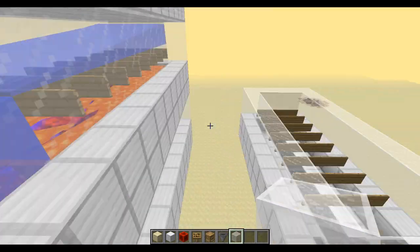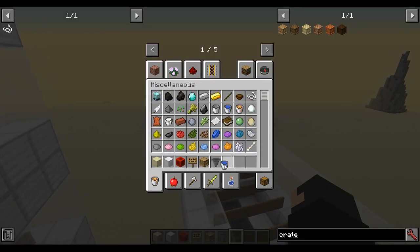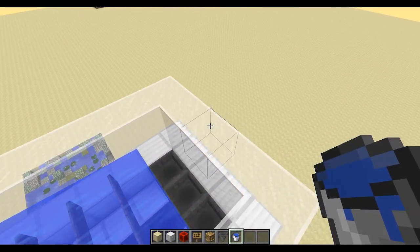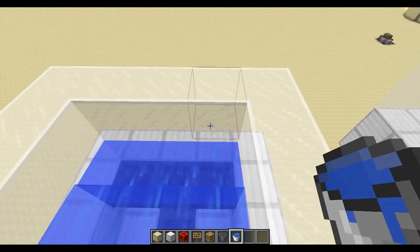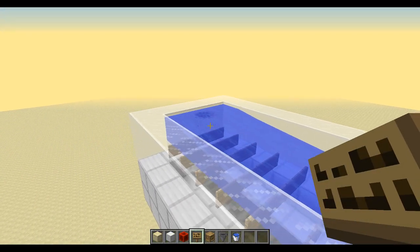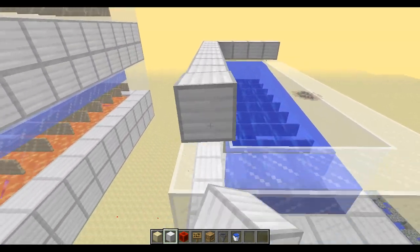Grab your water and make an infinite water source: water here, water here, and that will flow all the way to the end. Then put water here and water here. I'm going to do two layers so we'll get to that in a second. Then all you've got to do is plunk a roof on top.